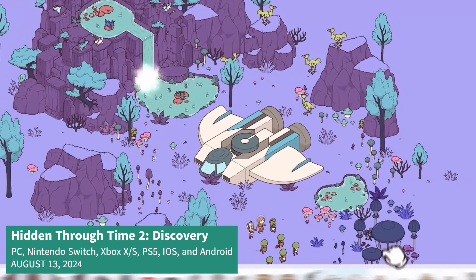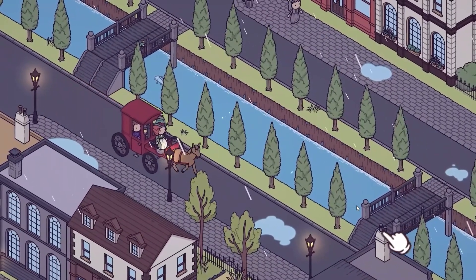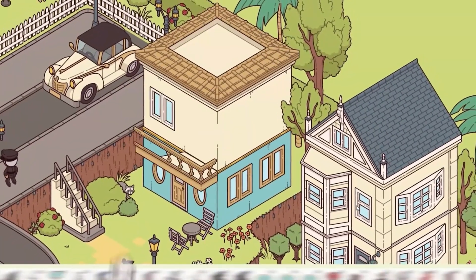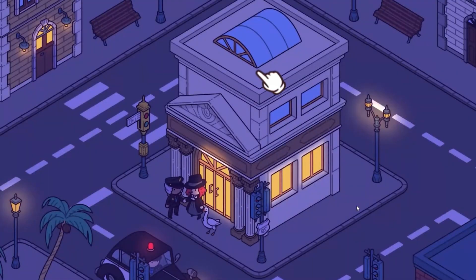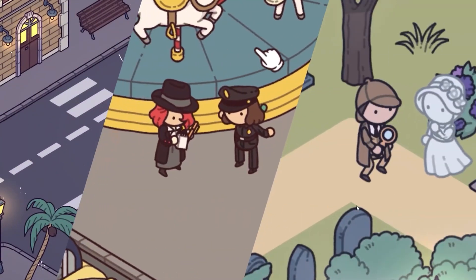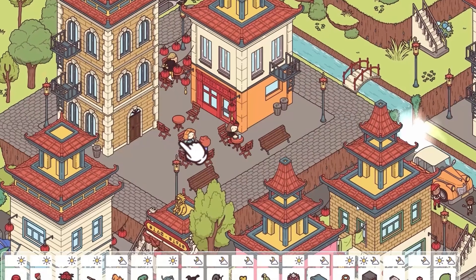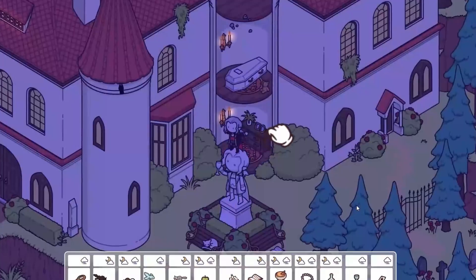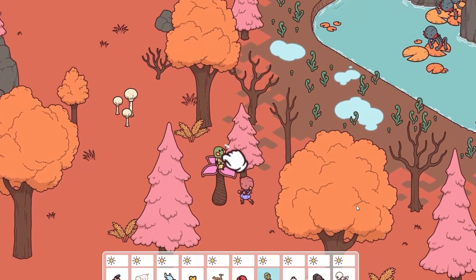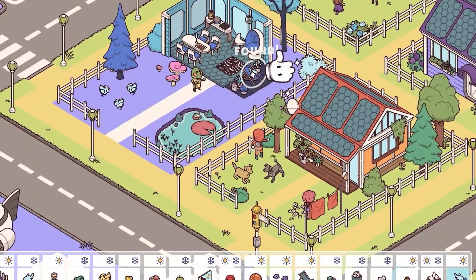Hidden Through Time 2 is a hidden object point-and-click puzzle game. There are three areas to explore: Victorian elegance, noir mystery, and sci-fi wonder. What makes this game even more interesting is that you can create your own worlds with the map editor. You'll select from different eras and populate your new worlds with your own characters, then share them with the community collection and select from other player-created worlds too. With a charming art style and cute hidden animations, Hidden Through Time 2 seems like an ideal pick for fans of hidden object games.